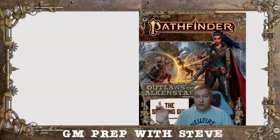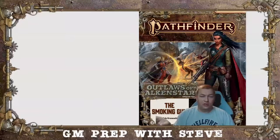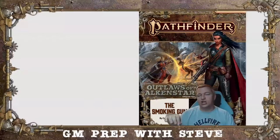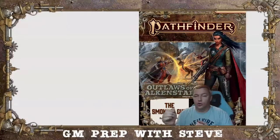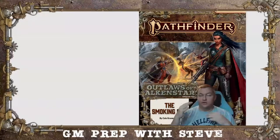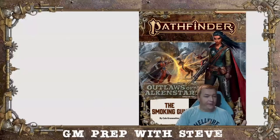Her other secret — and why she gets into this weirdness — is that she's a changeling. She has two different color eyes in all her artwork, which is a telltale sign of a changeling in Pathfinder. Now, if you come from 5e like me, changeling there means shapeshifting. Changeling in Pathfinder lore is different — it does not mean you can shapeshift or become a doppelganger. Changeling here just means your mother was a hag.